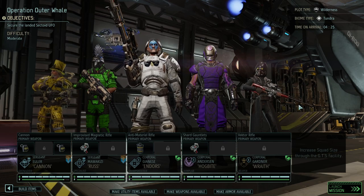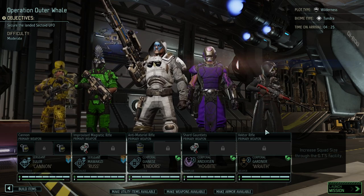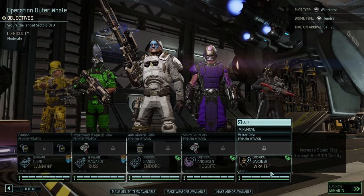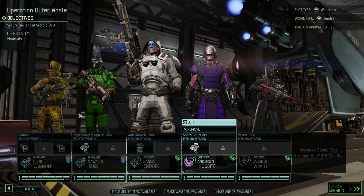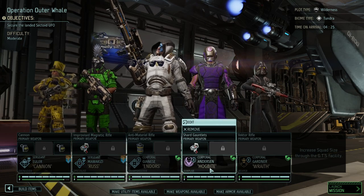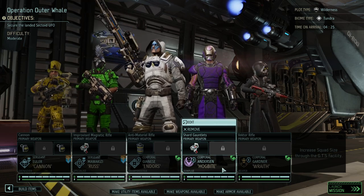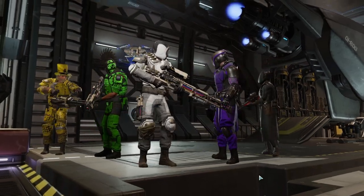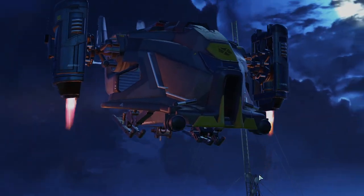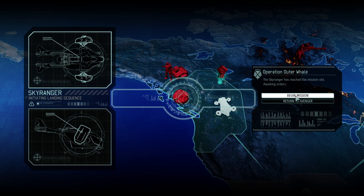Today we are going on Operation Outer Whale, which is a landed UFO. Those missions are typically a bit more difficult than normal missions, and I want to take Wrath with me so we can sneak in and make sure the timer is disabled. Other than that we have a Grenadier, Russ and Enners — the typical three. We don't have enough Rangers so I figured it's a good excuse to give Hogbite some more training and hopefully a promotion.